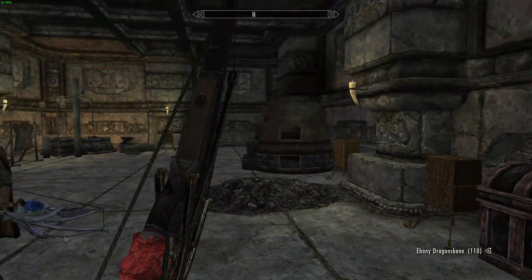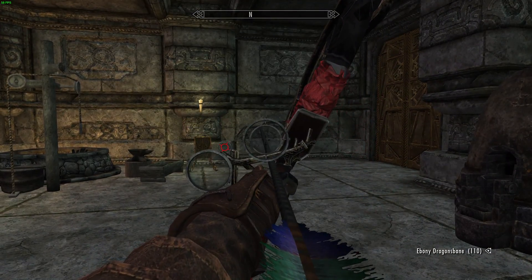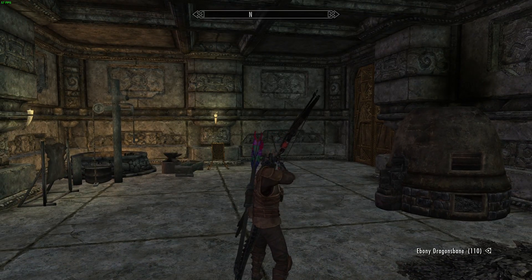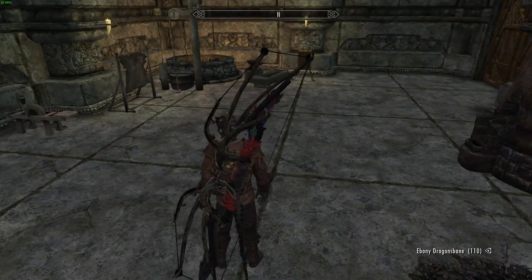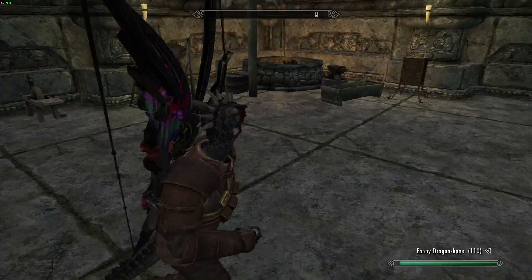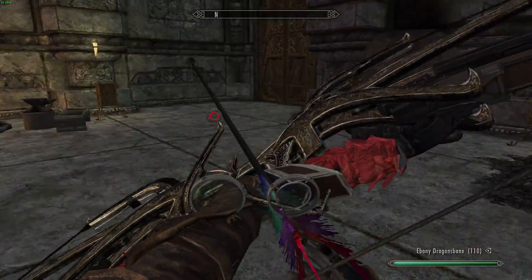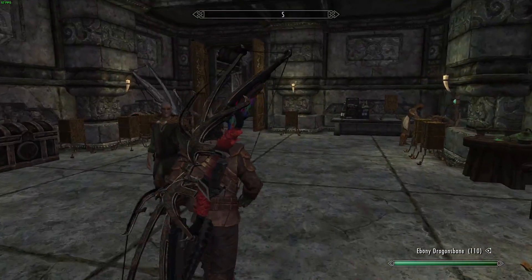The keen-eyed viewer would notice that when you draw the bow back, it turns and lifts up a piece of metal on the side — I guess that's supposed to fit with the compound bow feel. All in all, this is one of my favorite archery mods. It's extremely overpowered, but at the same time the draw speed is much, much slower and everything is extremely expensive.